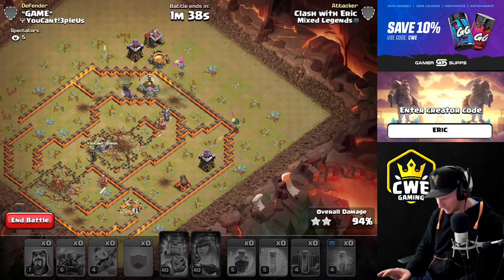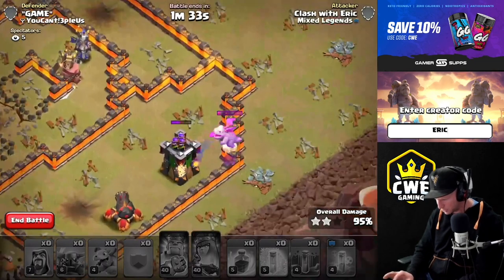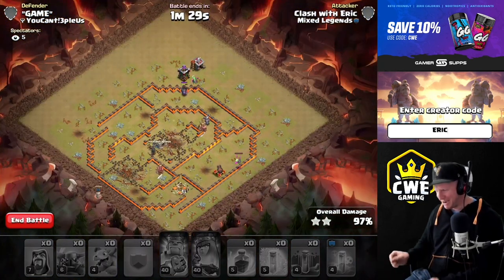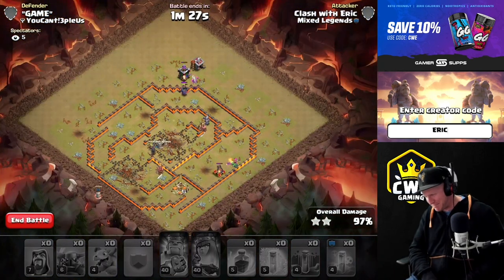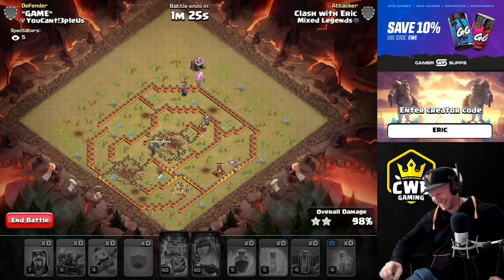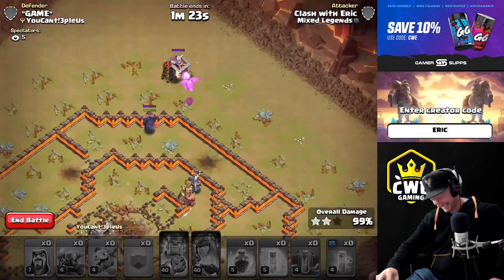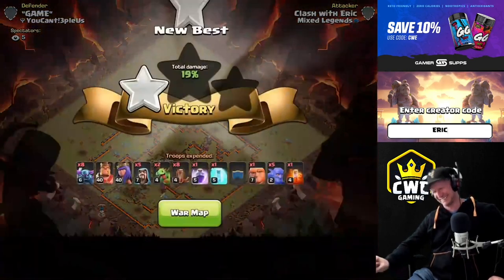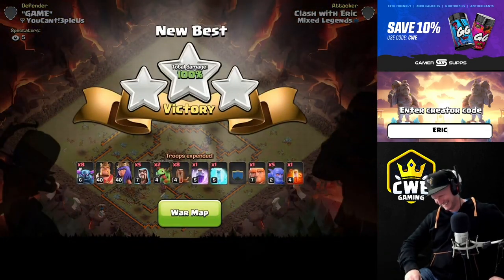Uh oh — we're not gonna get it. Does the baby dragon get that? If the baby dragons get the archer towers down then we got the triple, guys. This one's really important right here — got it! How did that work? Oh baby, it's a triple! Let's go! There's no way that works... oh it did work! Let's go, GG!